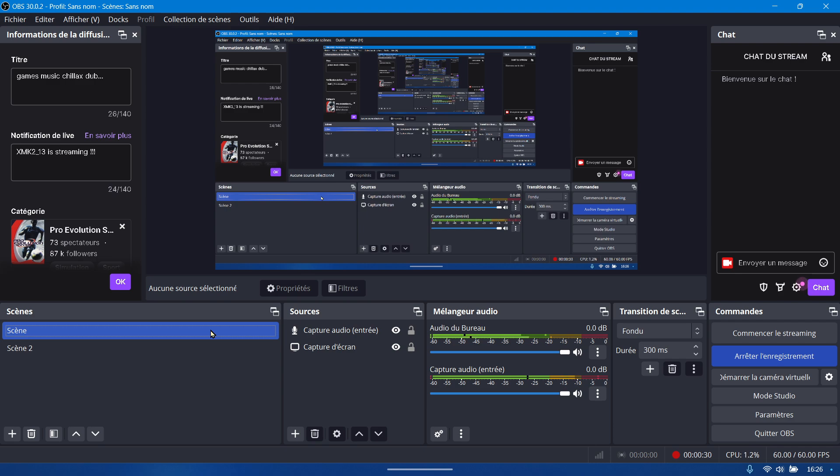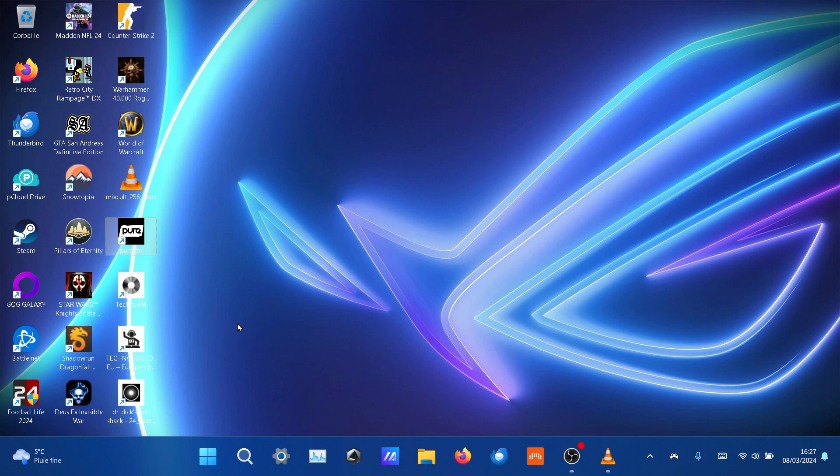Instead of using hard solutions, plugins, add-ons, and cheats. I got this Controller Companion app — it's on Steam, it's maybe 3 dollars or 5 dollars, I don't know. It's cheap.